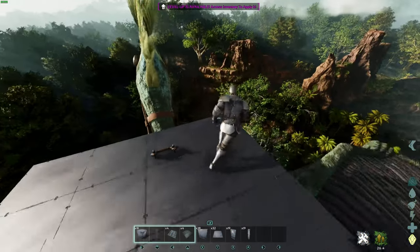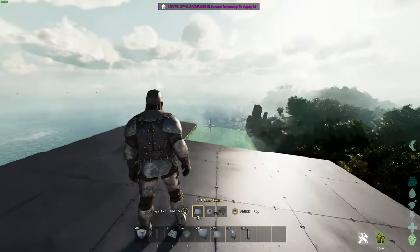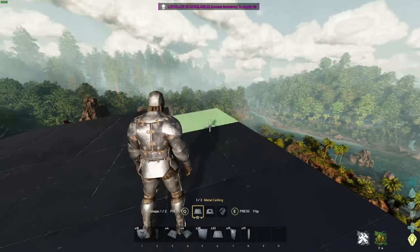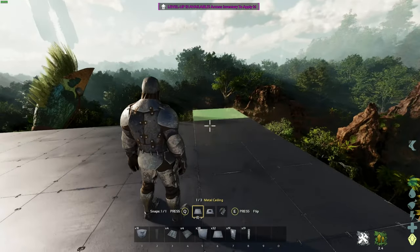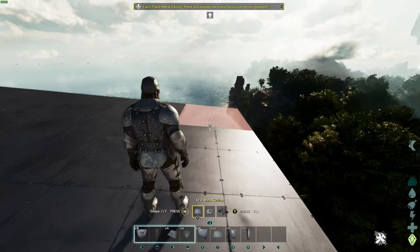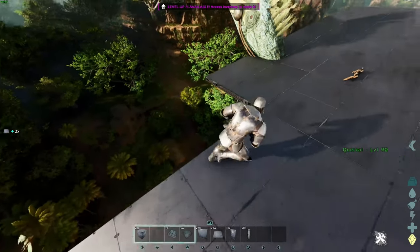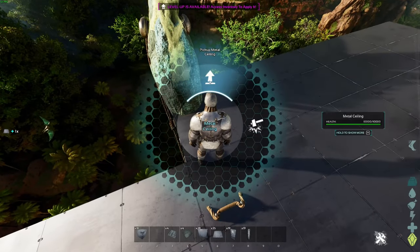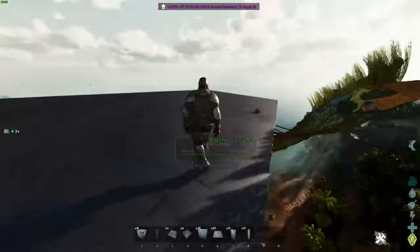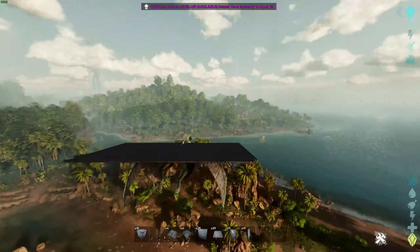As we make our way over to our Quetzal here, I just want to show you exactly how big you can make this platform saddle, just like we did the raft a second ago. This thing is just absolutely massive. Looks like we can't put the last ceiling piece here — let's just take off this whole row because it might partially clip into the Quetzal's head. We'll take this whole layer off and I think we should be good. This is just absolutely absurd — you can seriously have some massive sky Quetzal bases with this.